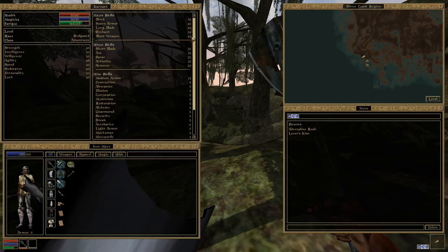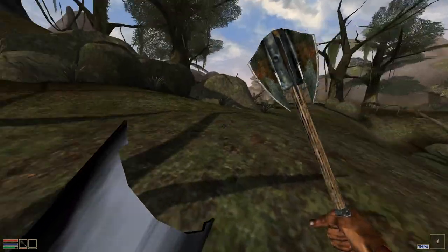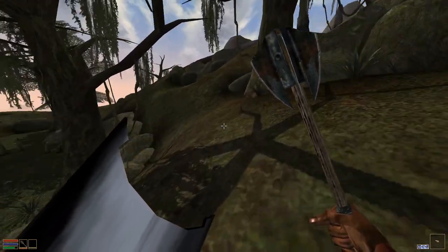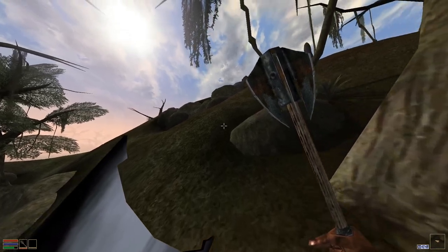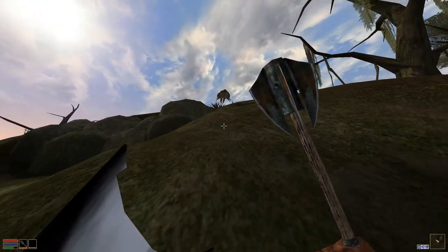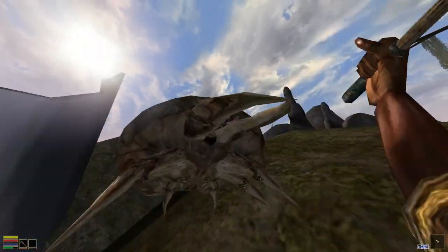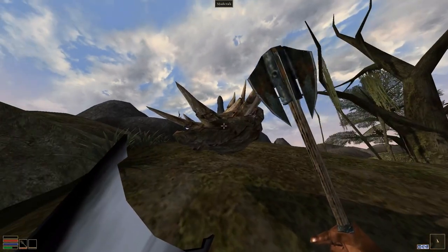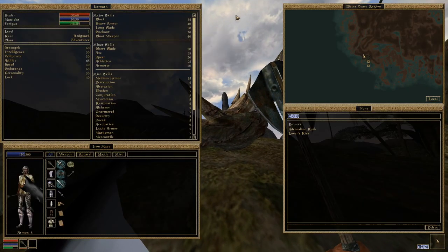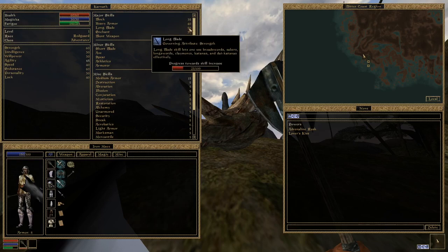I've got 40 blunt weapon skill, so it's slightly less than the long blade. We'll find another mud crab to kill. You can see this in action - it only took two hits to kill and we were hitting a lot more frequently, but not as frequently as with the long blade.